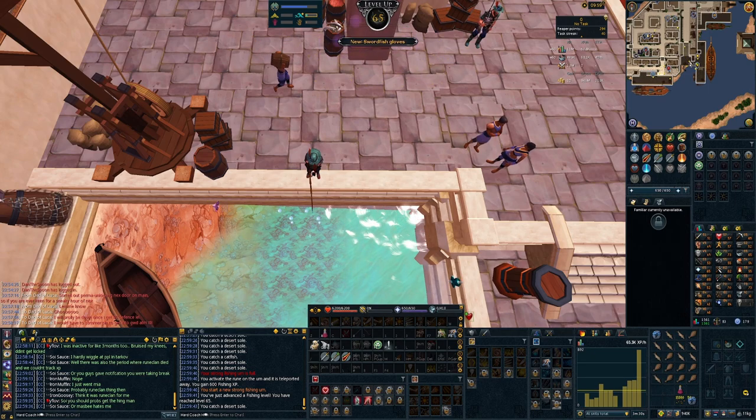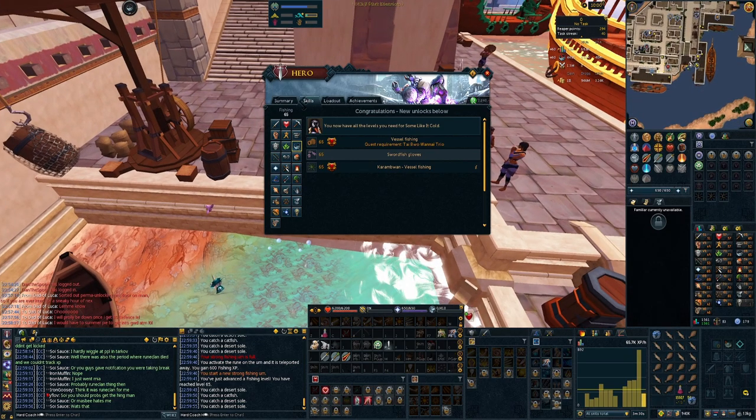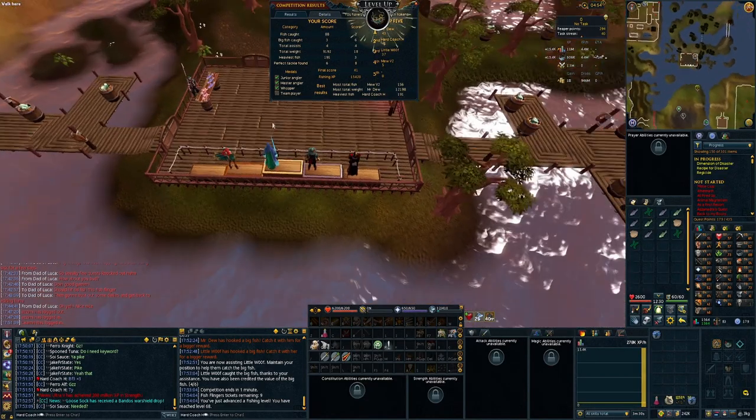I've been doing a little bit of fishing on the side. I need 65 here for Some Like It Cold and Back to the Freezer so I can maximise my penguin points. But I want to keep pushing all the way to 68 so I can get into the fishing guild for access to the Travelling Merchant. I've been doing a little bit of Fish Flingers along the way for the outfit, and this one just got me 68 so I think we're done now!